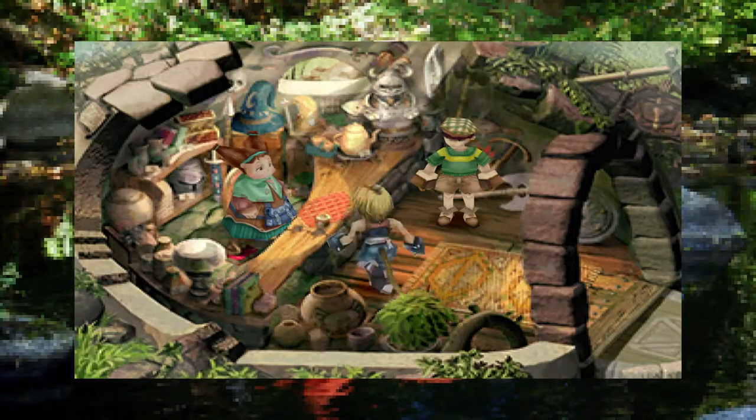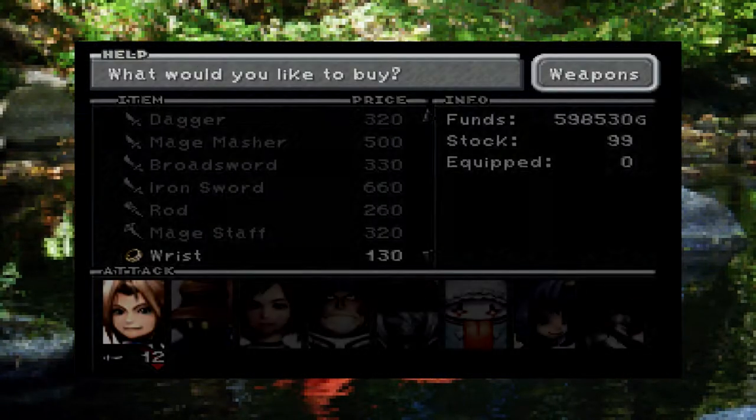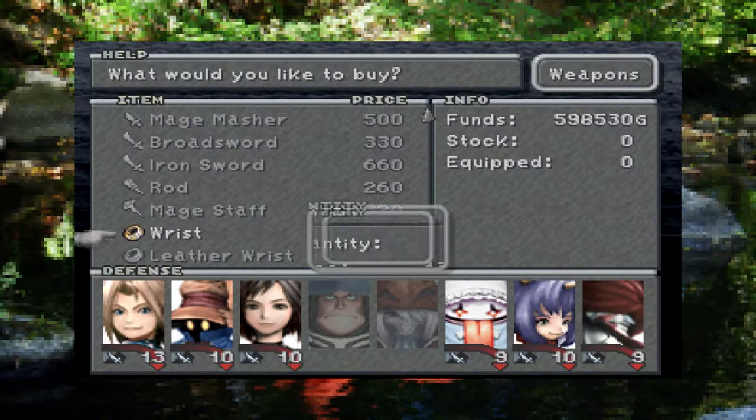Wrist is easier. You can buy it in Dolly. Thankfully, Dolly is accessible on every disc, so this exploit can be used throughout the game.